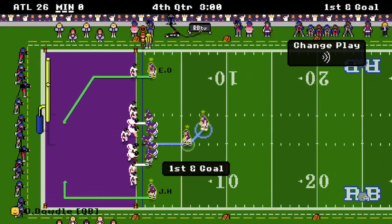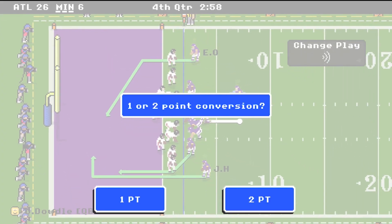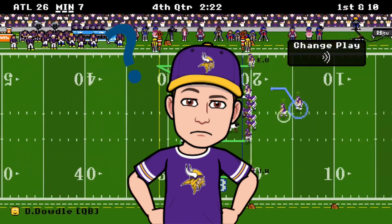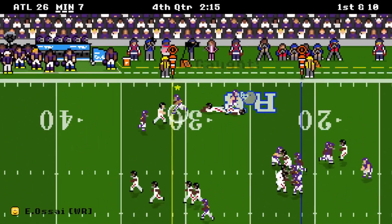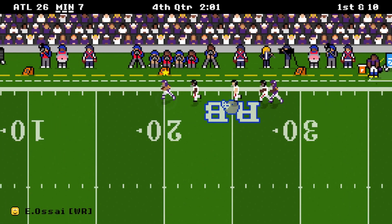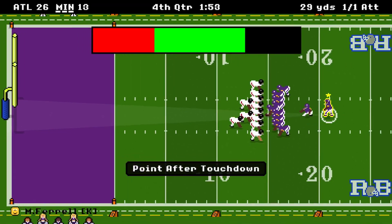Here we go, starting quarter number four and we are inside the one yard line. Quick touchdown pass — cuts it to 26 to six. We'll go for the extra point because we want to level up our kicker, make it 26 to seven. They're not going to let me onside kick it — maybe I have to have it closer. We get the ball back, which is good, with over two minutes left. We hit Osi — I haven't hit him all game to save his stamina. He's going to get the touchdown, 79 yards. So now that makes it 26 to 13.